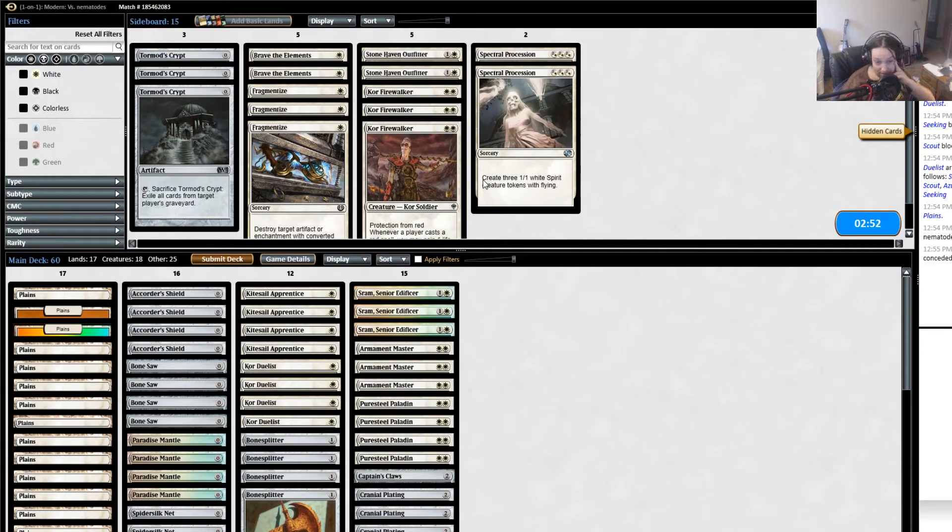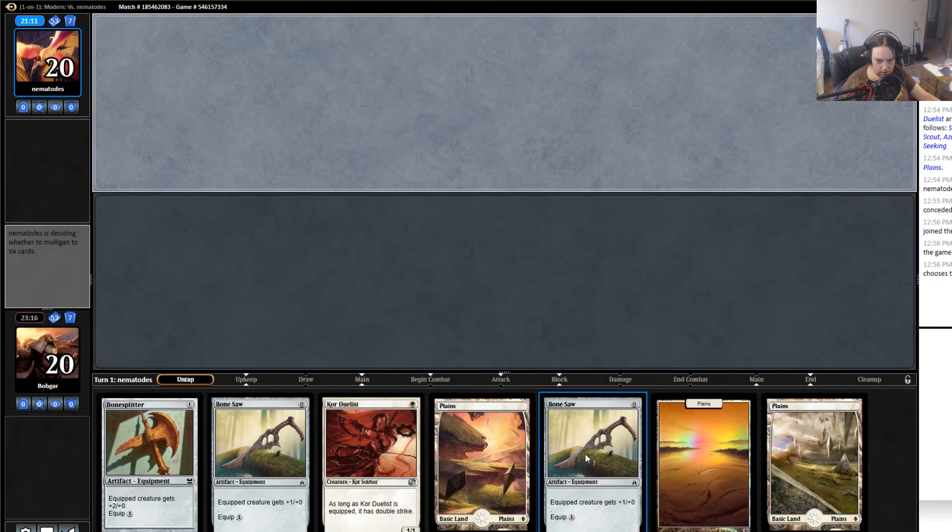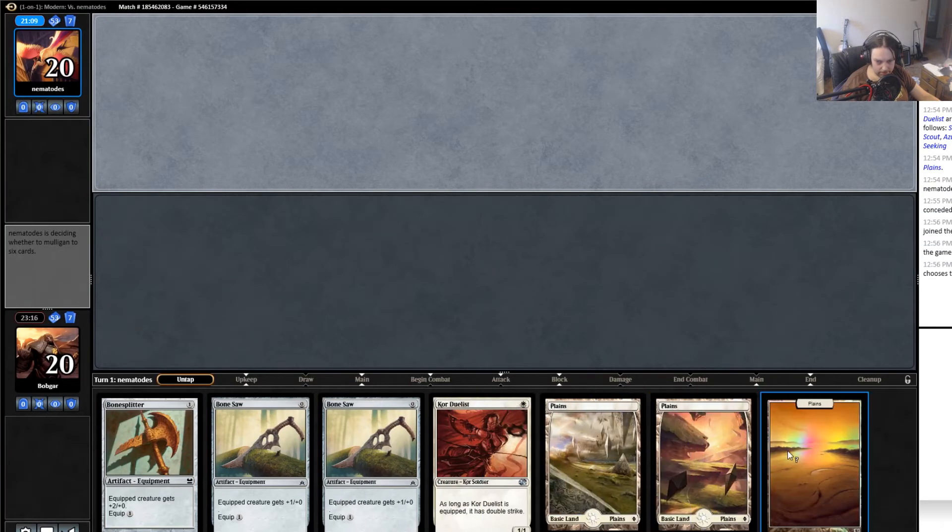I don't know how to board against him — I'm not sure what he is other than a land deck, and land deck doesn't strike me as something we're terribly good against. I think I just run it back until I see something I can deal with. Oh, I forgot — I have Brave the Elements instead of Ghost Quarters in my sideboard. I meant to run Ghost Quarters since Tron is still a bad enough matchup that you probably want them.